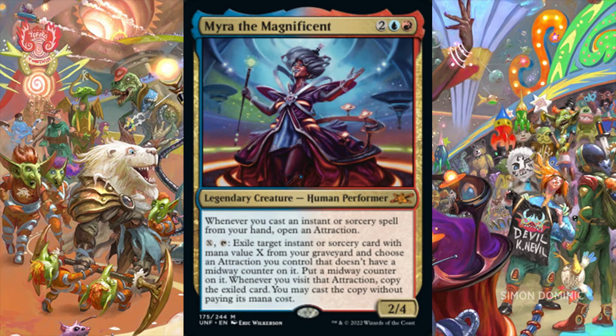Mira the Magnificent is a 2/4 legendary human performer for 2 in Izzet colors. Whenever we cast an instant or sorcery spell from our hand, we open an attraction. We can pay X, tap Mira, and exile target instant or sorcery card with mana value X from our graveyard, and choose an attraction we control that does not have a midway counter on it. Then we put a midway counter on that attraction. Whenever we visit that attraction, we copy the exiled card and may cast the copy without paying its mana cost.